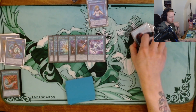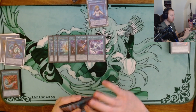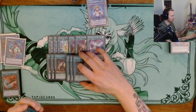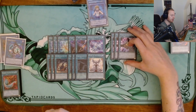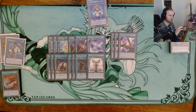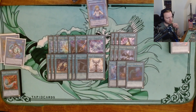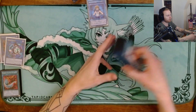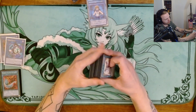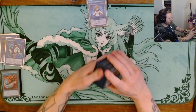I like playing above 40 because of the Drytron package. You don't have to play Fafnir, but I kind of like it — if you open both, it's fine, you can just add the ritual spell. Then triple Pre-Preparation of course for the Herald, triple the other Pre-Prep, one copy of the Herald for the ritual package. For staples: triple Triple Tactics Talent — this card is insane, I don't understand why more people aren't playing it — triple Forbidden Droplets, one Meteonis Drytron, one Foolish Burial, one Called by the Grave.